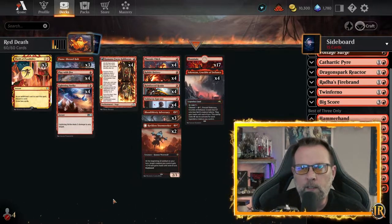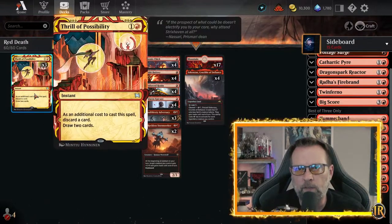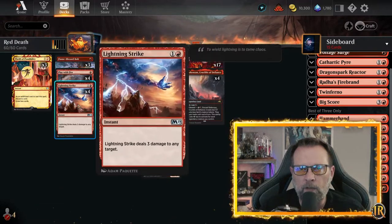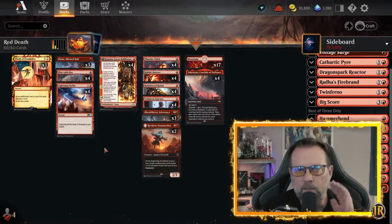We're going to take a quick look at this — I'm not going to dive into it too much. The old package had Thrill of Possibility, but we went up one. Our removal package is Flame Bless Bolt, Play with Fire, and Lightning Strike. However, Play with Fire and Lightning Strike — we're wanting to go to the opponent's face as much as possible because that's all this deck is.